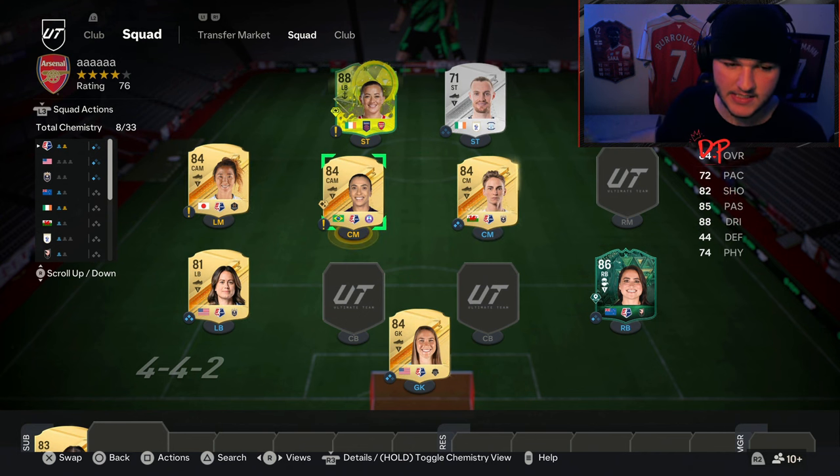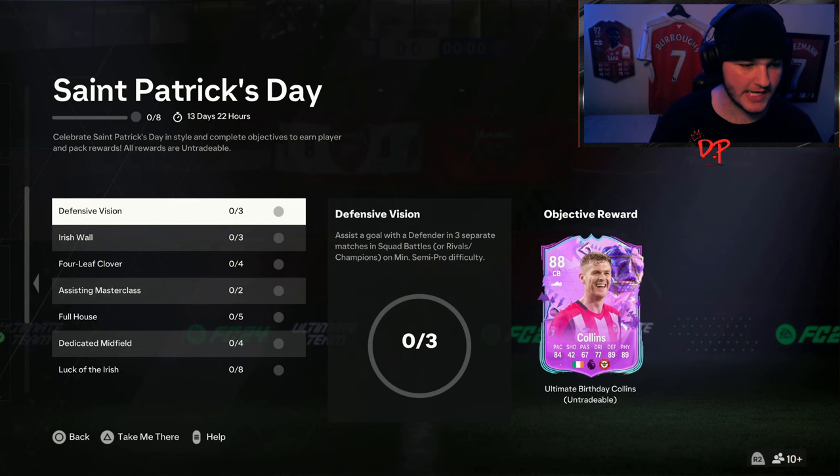After you've completed the NWSL objectives, rotate the six NWSL players out instantly for six Premier League players to knock out the Cullen objective. That's just obvious. Hopefully this video helped you guys out — any other questions, make sure to let me know, and I'll see you guys in the next one.